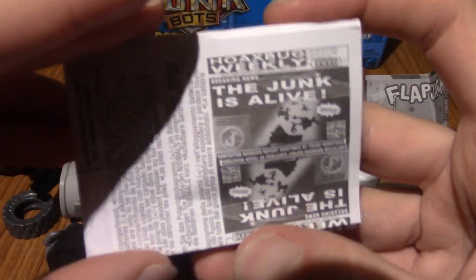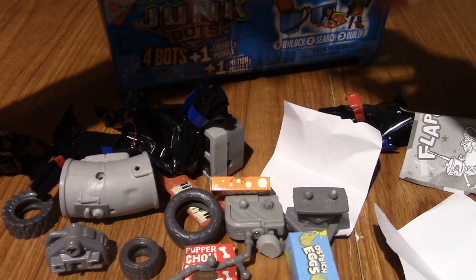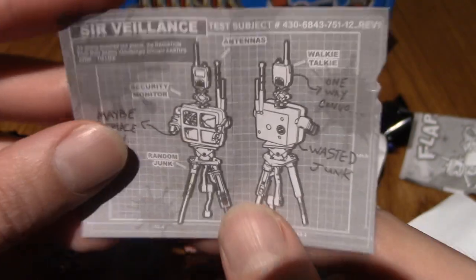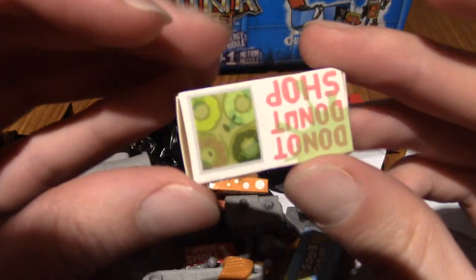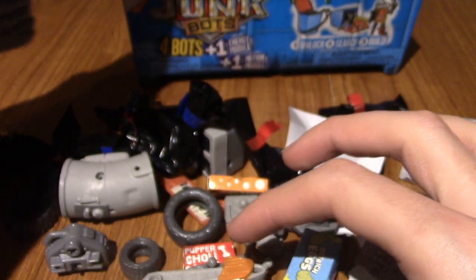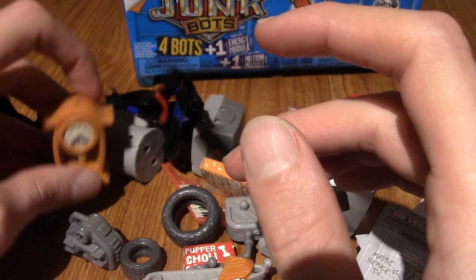We've got another trash bag. Our fourth bot - that is Surveillance. He's the one I wanted, along with Gus the steampunk guy. Another chainsaw. Some chainsaw arms coming up, I think. We've got a 'Do Not Donut Chop' - interesting. Oh, that moves as well. That's the grandfather clock. So maybe if you put the engine there it'll make the clock tick - I already think I know what I'm going to be using that engine part on.